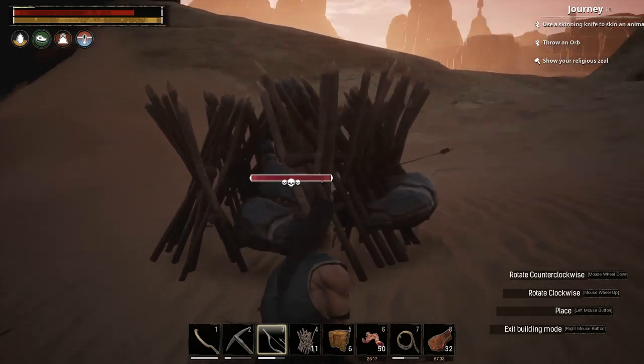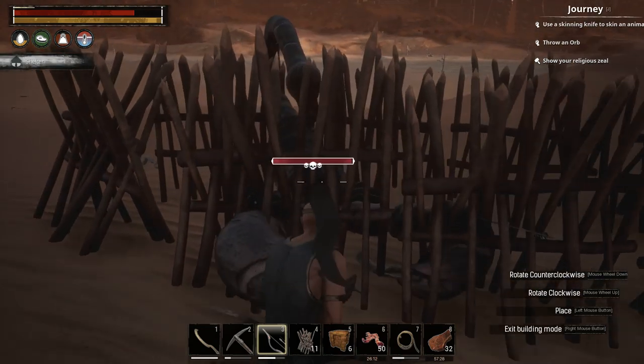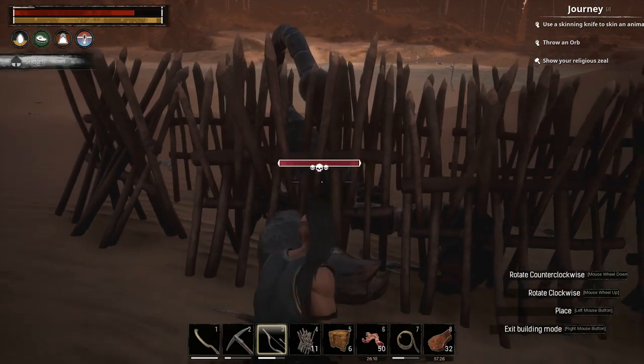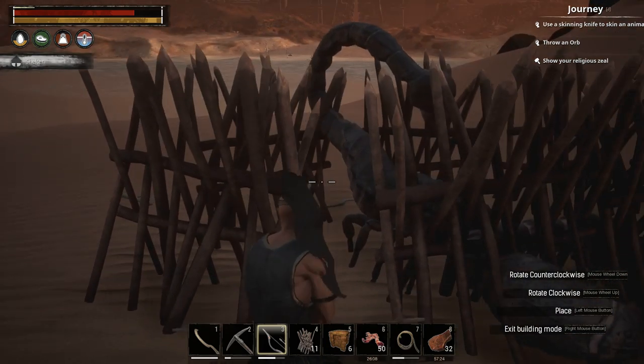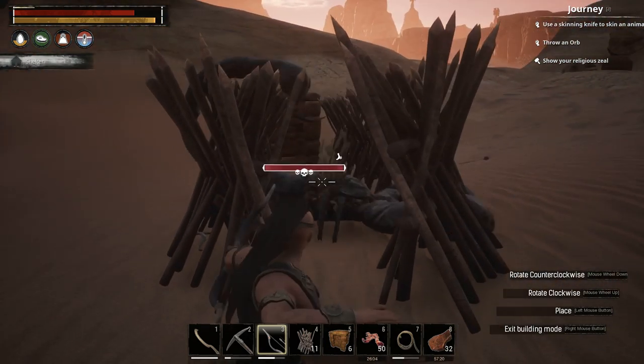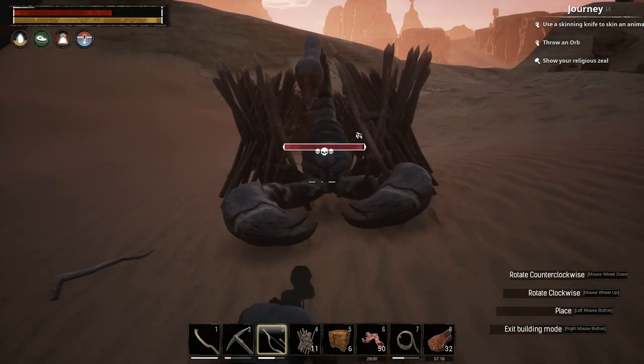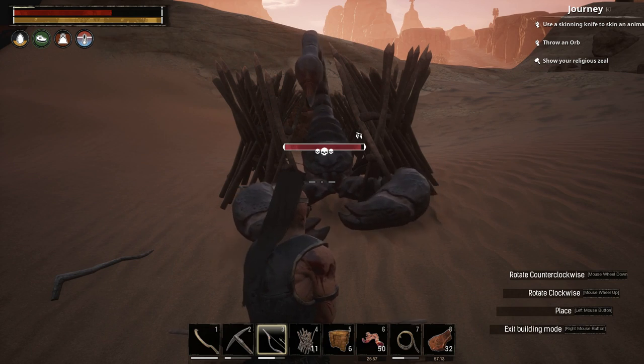He is now entrapped and I can shoot at him. He's not taking damage because of the pincers — that is the problem with this guy. His pincers are in front of him and they don't take damage, so we need to wiggle him about until his body hits the palisade walls, as that is where he will take damage. There we go — on that hit he did start taking bleed damage.